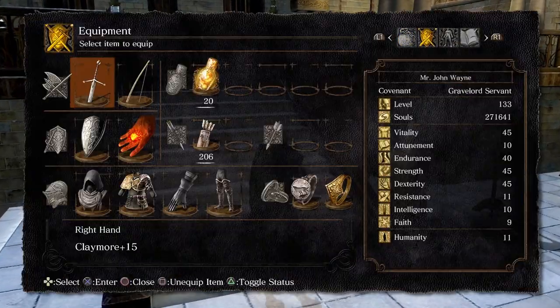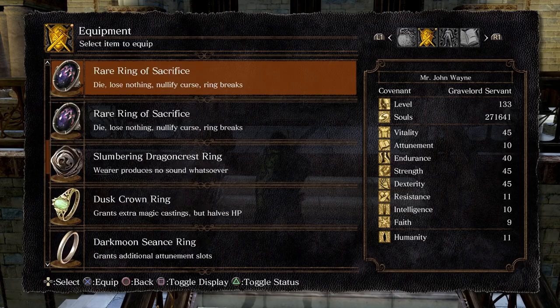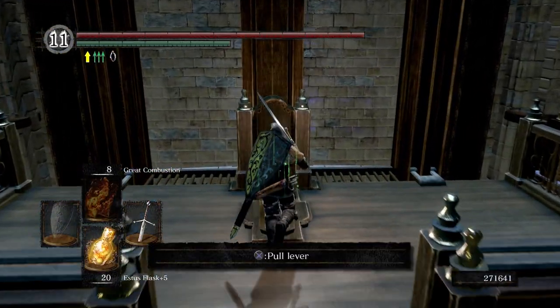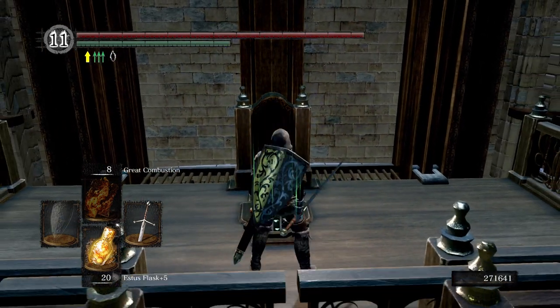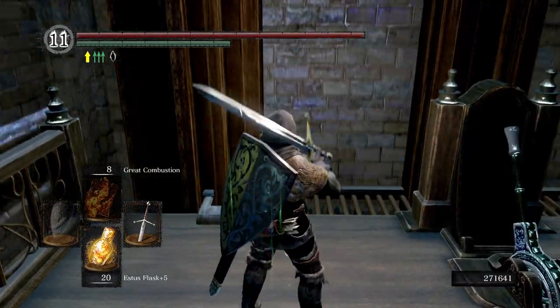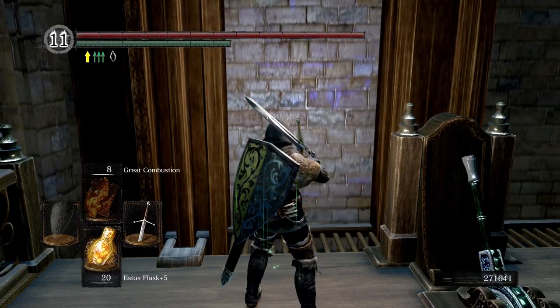Real quick, before we get started, we're going to go ahead and switch out to a rare ring of sacrifice, because we have to die for a boss encounter. And that boss can cause a curse buildup. So I like to be cautious.